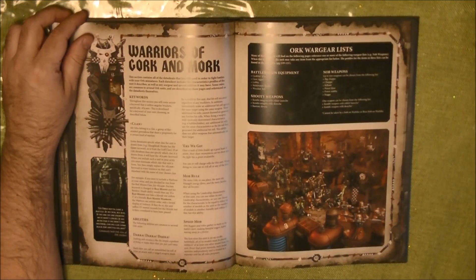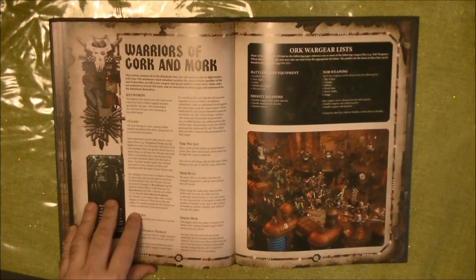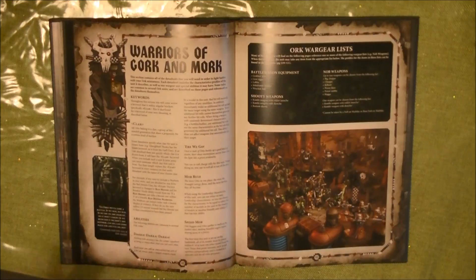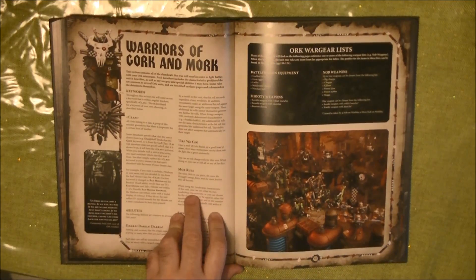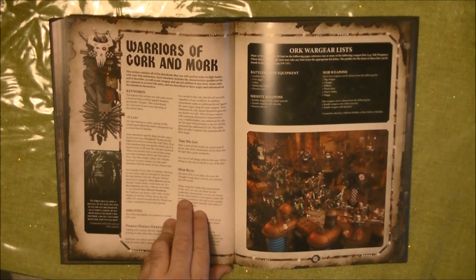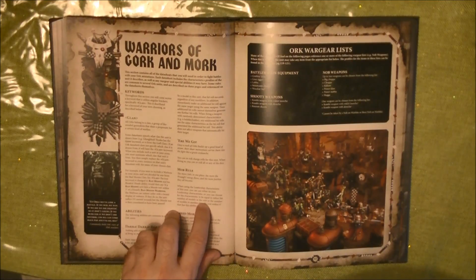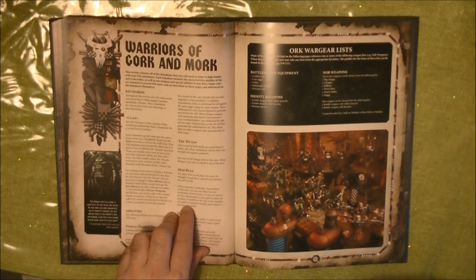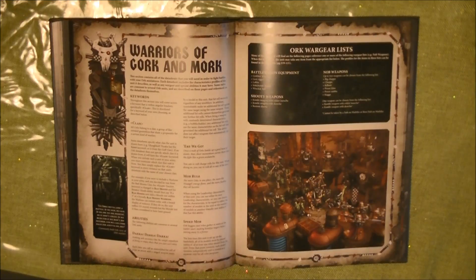We have Here We Go - you can reroll charge rolls for this unit, and when doing so you can reroll all or any dice, so you can reroll one. We have the Mob Rule - the leadership characteristic of this unit, and you can use either its own leadership characteristic or choose for the characteristic to equal the number of models in the unit or the number of models of another friendly unit within six inches. This is super interesting - it's going to be quite difficult to break the Orks.